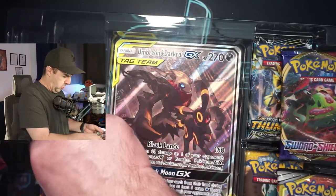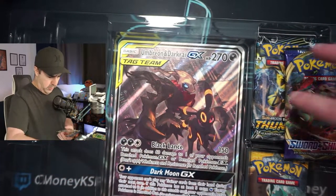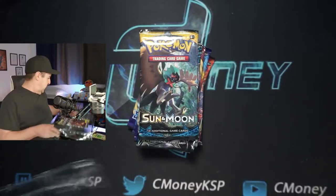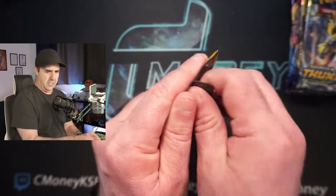Same packs: Celestial Storm, Lost Thunder, Evolutions, two Sword and Shield, two Cosmic Eclipse, Sun and Moon base set. Same packs — still very cool, lots of packs to get through. So let's do it. Let's start with the Sun and Moon base set this time. Secret Rare Ultra Ball is the card you want.